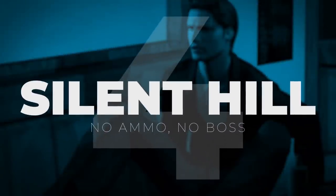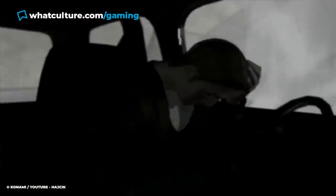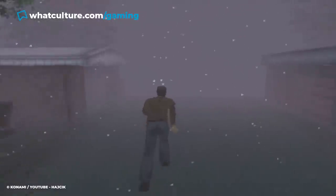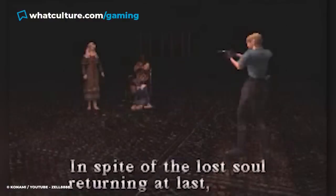Number 4: Silent Hill – No Ammo, No Boss (1999). Silent Hill is known for its creepy tone and atmosphere. As Harry Mason, you enter the town to find your daughter, but instead discover a survival horror experience like no other, as the area is filled with skinless monsters and masked by an endless fog. This adds to the game's difficulty, as the fog adds a layer of tension and uncertainty. The original game's final boss has a lightning blast that will severely damage Harry and can be an absolute pain for players.